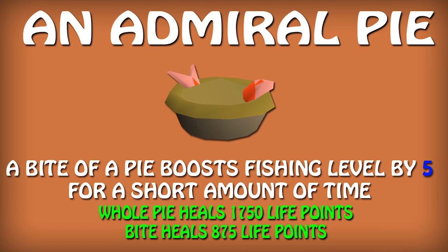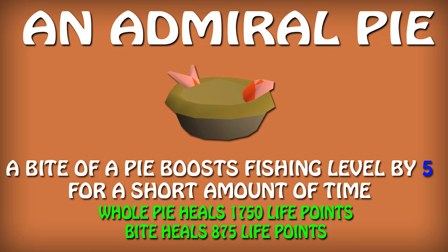An admiral pie is a pie that can be baked with level 70 cooking. It heals 1,715 life points in 2 bites — 875 per bite — and each bite temporarily raises the consumer's fishing level by 5 levels. By eating half the pie it is possible to enter the fishing guild at level 63. The fishing boost does not stack with a fishing potion, fish pie, nor the skill boost from a god banner. Although the ingredients are available to non-members, only members can make the pie. Making an admiral pie from scratch is part of the Seers' Village elite task set. It is also possible to win 5 pies from Treasure Hunter as a common prize.